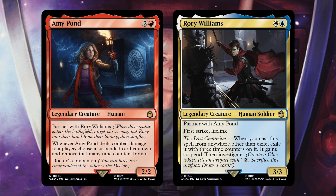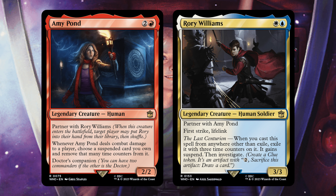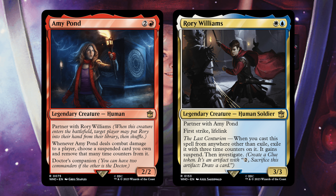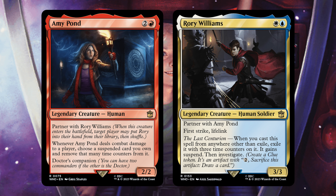Rory Williams, partner with Amy Pond, has First Strike and Lifelink — pretty good for a 3/3 for 2 mana. The Last Centurion: whenever you cast a spell from anywhere other than exile, exile it with 3 time counters on it and it gains Suspend, then investigate. Rory fits the Rose Tyler co-commander theme, but if you cast him on turn 2 you wait 3 turns minimum and get a First Strike Lifelink 3/3 on turn 5 — at which point he's not very valuable. I really don't like either of these cards in how they work in this deck.